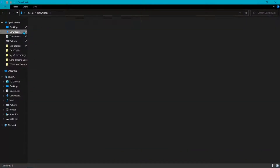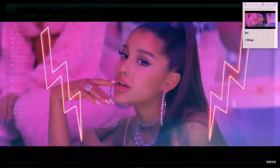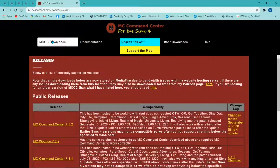Before that, I'm going to delete the current version I have, which is version 6.6.0. Now go to Chrome — we're going to search for MC Command Center.